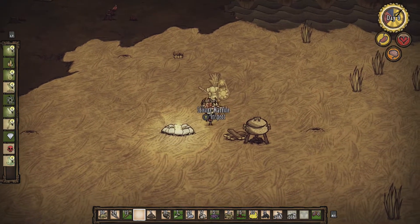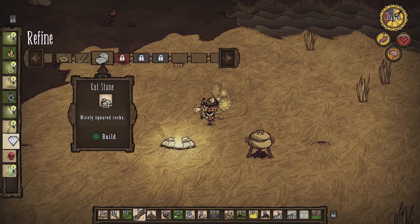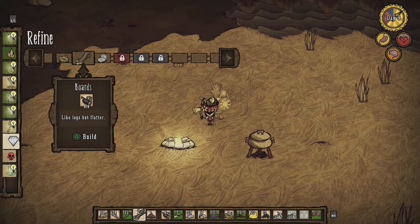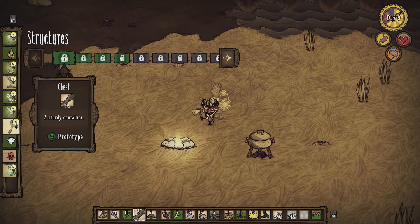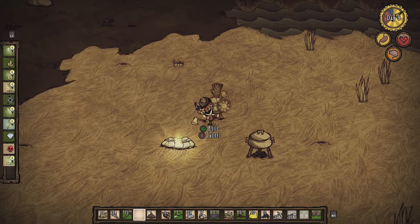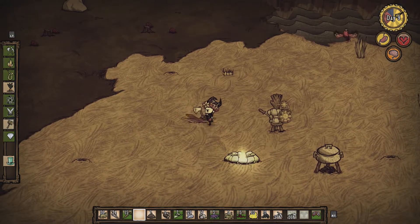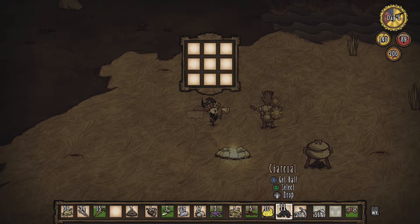So day 9, here we go. What are we doing? We're picking that up, we're going to find some boards — a couple of boards. Is it one more board I need? Let's refine another board. Hopefully I can then make... Is it in structures? Yes, chest. That's what we're going to make. We're going to make a chest and we're going to pop it up there, because why not? We're going to open this chest and we're going to get rid of some of this crap, because I've got a lot of crap.